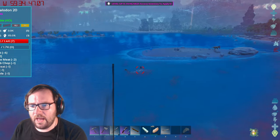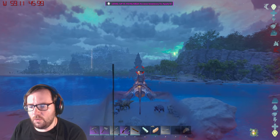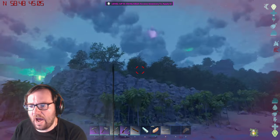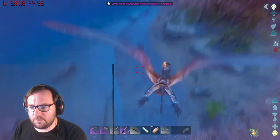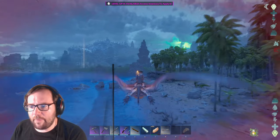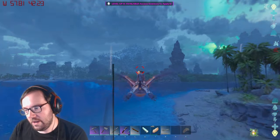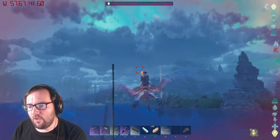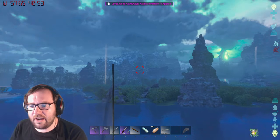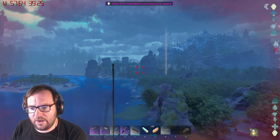As I was saying before the alpha raptor interrupted us, once we get to the snow biome we'll grab the UD, knock it out, tame it, then go home, drop it off, and come back for another one. If the game crashes before I log back in, I'll make sure all the mods are still activated so I don't lose any progress.